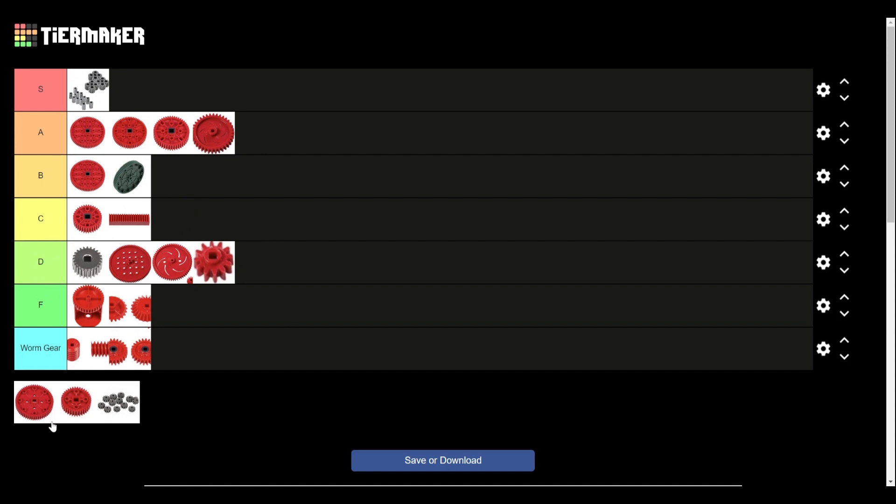Next we have the version 1 60-tooth high strength gear. Similar thing as the version 1 84-tooth gear — it's harder to do mounting holes on. These ones are maybe a little bit better, but again you're usually going to want to use the version 2 gears if you have them available, just because they're going to have less slop. These wouldn't be any worse for a flywheel design, but the version 2 would be better if you were trying to do a lift or catapult.